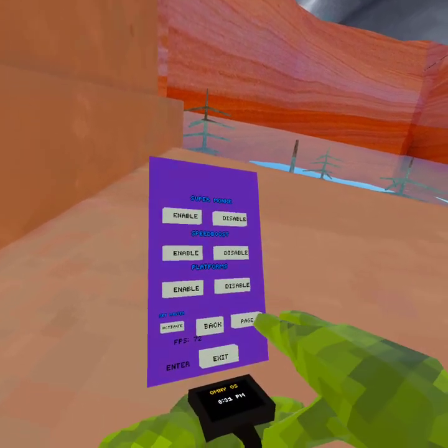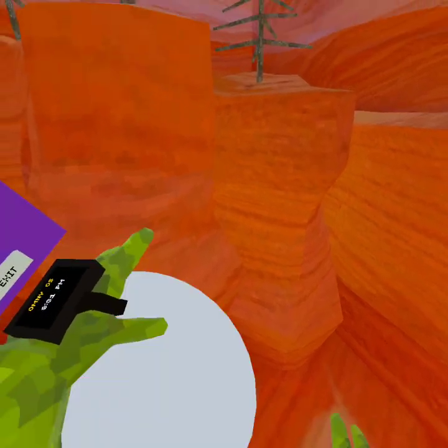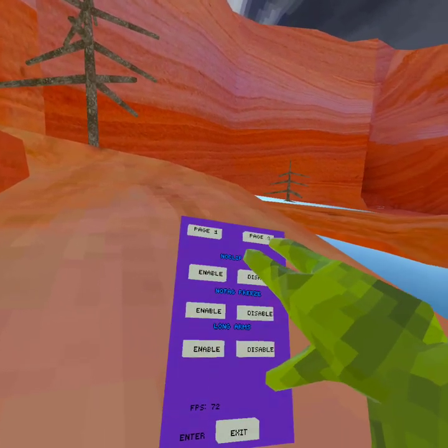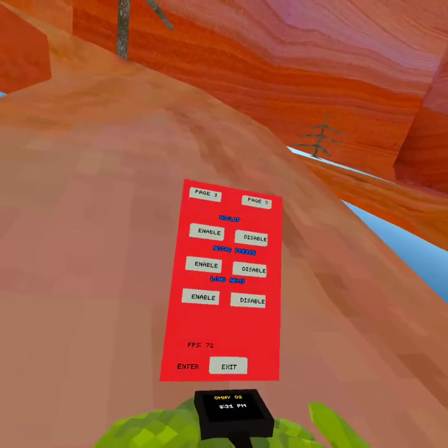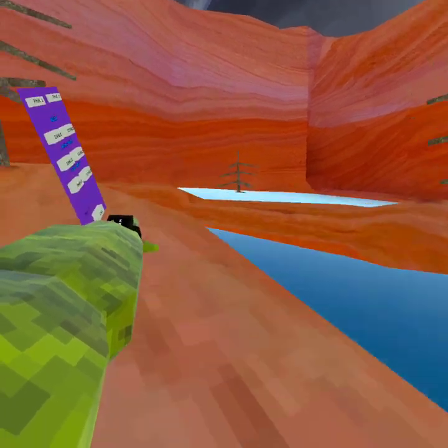On page two we have No Clip — I might want to keep platforms on for this one. You can just no-clip through the whole map. We also have Non-Tag Freeze, which means you can't get frozen.